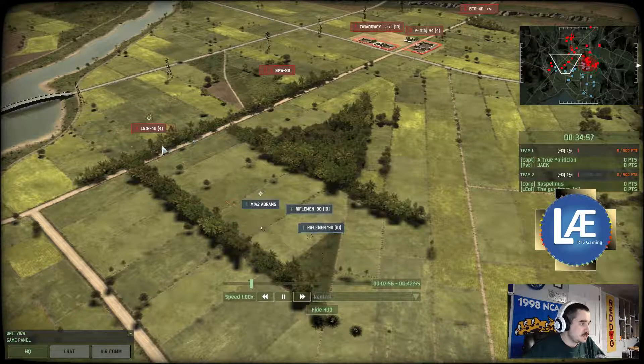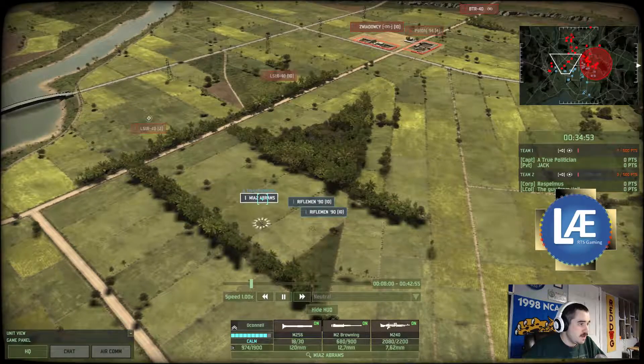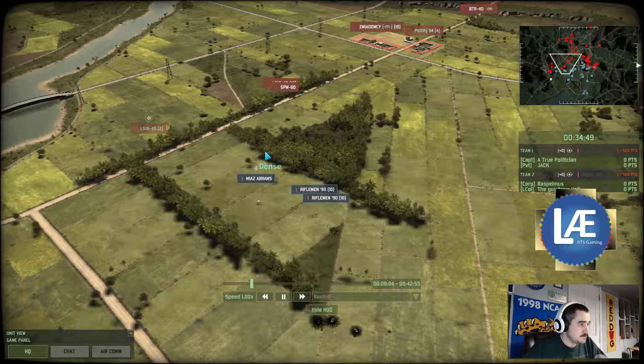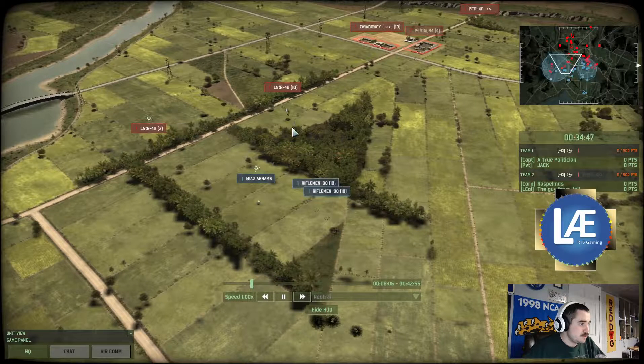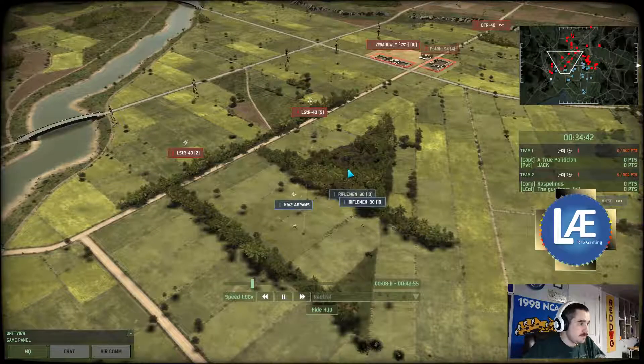With the two machine guns, it can easily make short work of these infantry squads — plus the main gun will also help. Does it destroy that transport vehicle? And the Abrams gets hit by an armor shot — takes two points of damage.